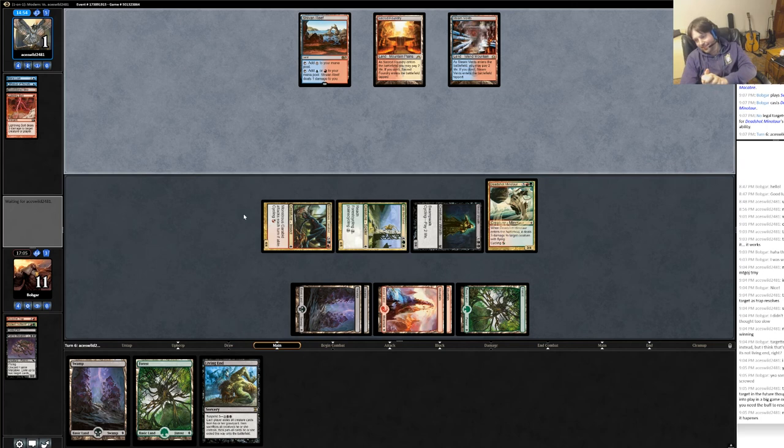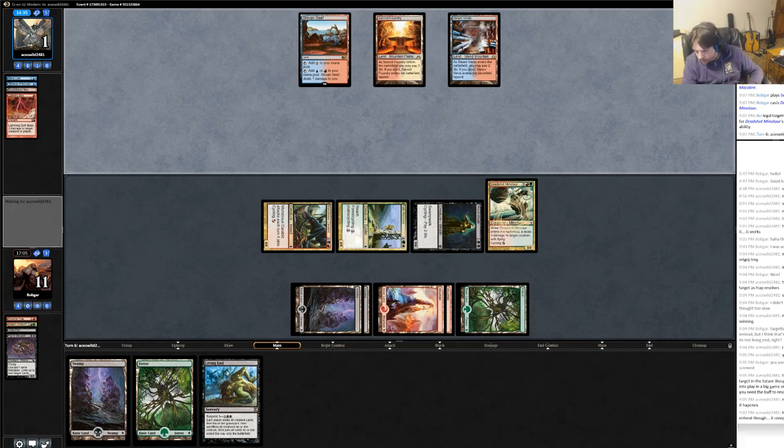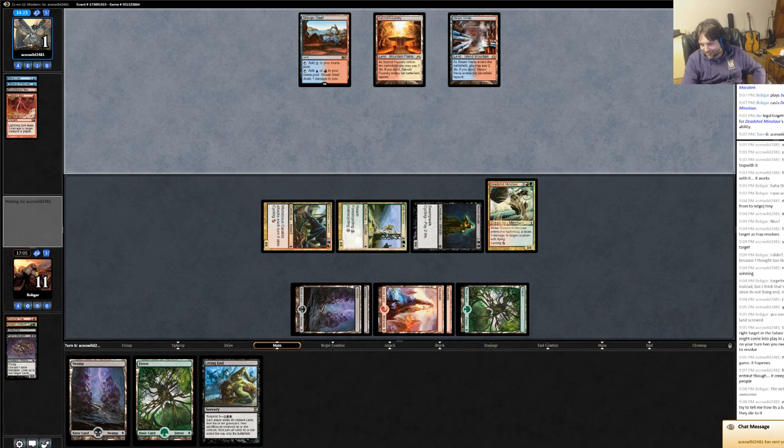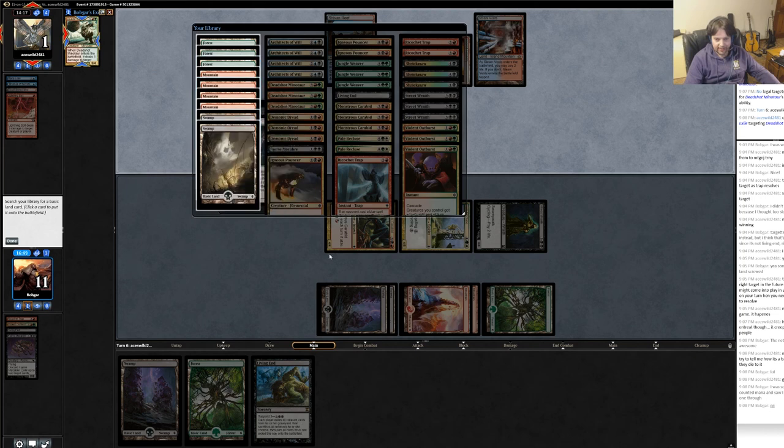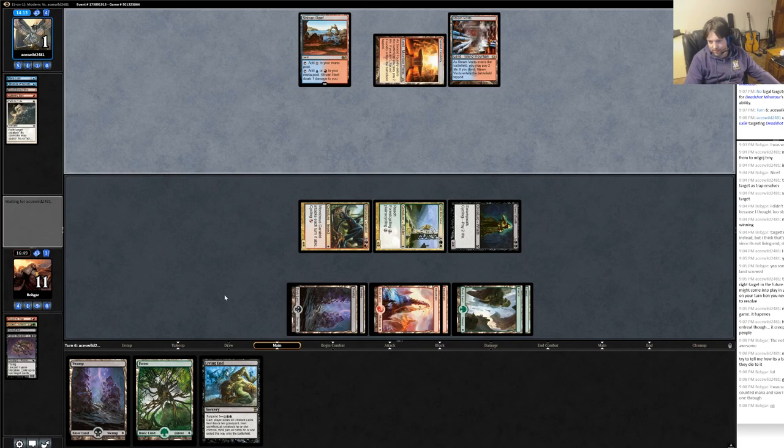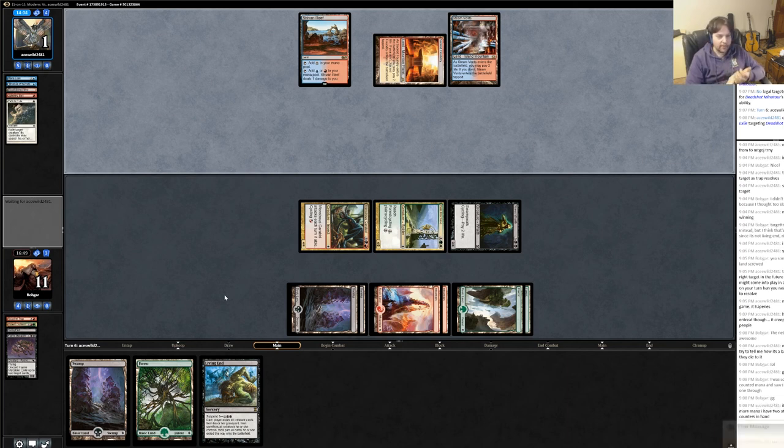He's at 1 life. Do I have him? I think this is actually a harder matchup than the last one, but I got pretty lucky and he got pretty unlucky. He asked me how I liked the Entreat — I said it was awesome, I liked it a lot. He said GG — so I think I have it. That was awesome, that was a lot of fun. Got a little lucky, but you've got to get a little lucky for combo decks to win, and that's going to happen sometime.